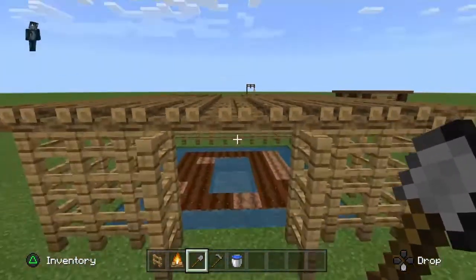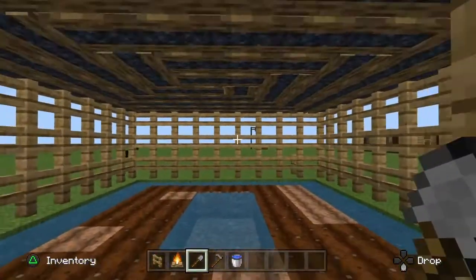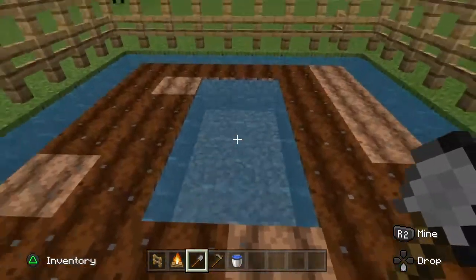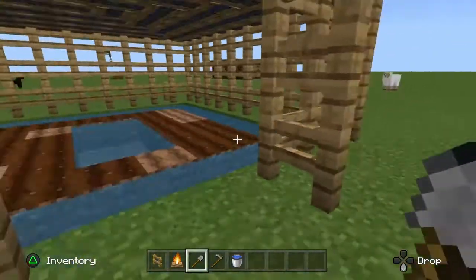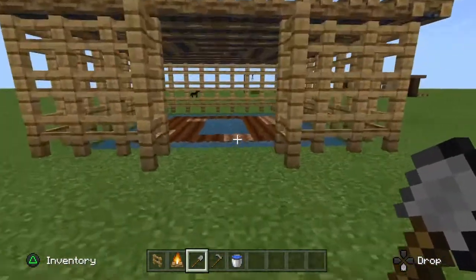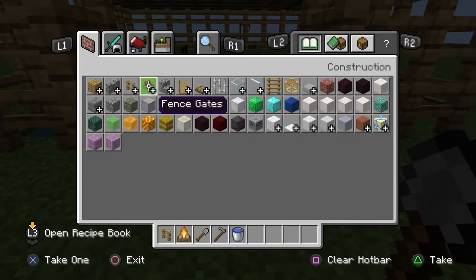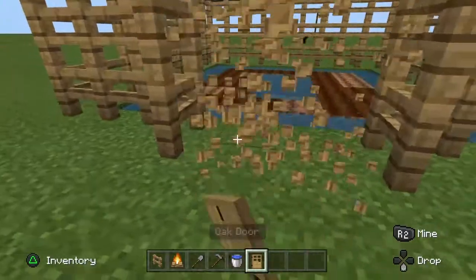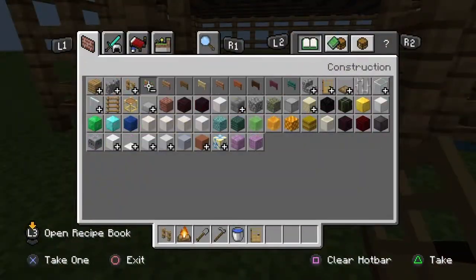I didn't know it would do that with the roof. Anyway, here is your farm — you can plant whatever you want on it. It's just a better alternative, and if you really want to worry about mobs and stuff like that, you can put a door or gate or whatever you want.